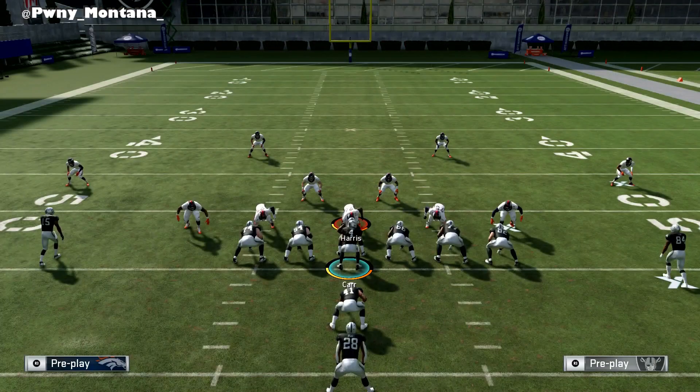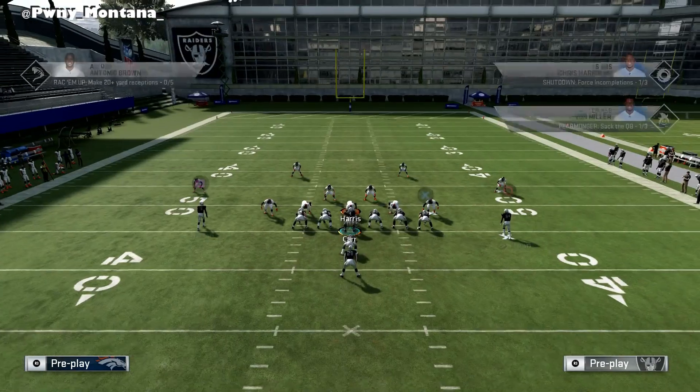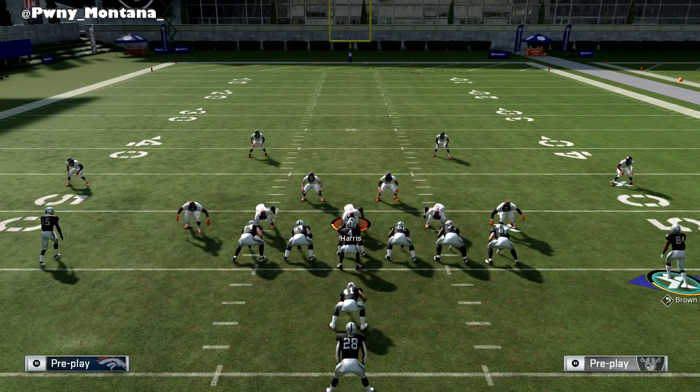I took the liberty of putting my fastest receiver, JJ Nelson, at my number one spot, because that's who you want — your fastest guy at this spot. Obviously I could have left Antonio Brown there, but Antonio Brown's too good of a receiver and I wanted to see if just a fast guy could burn the defense as well. And guess what — he absolutely torches it.